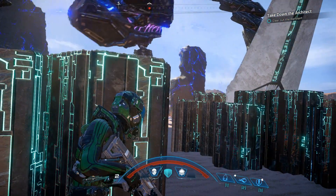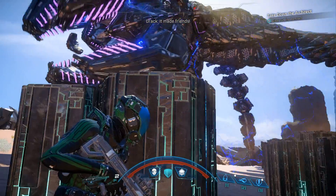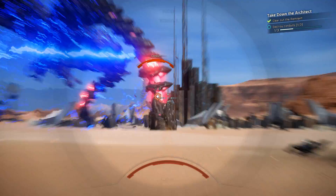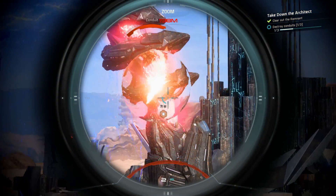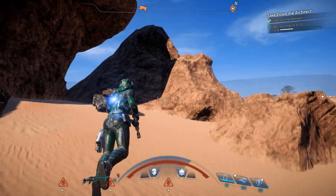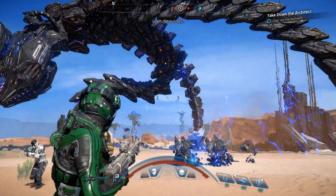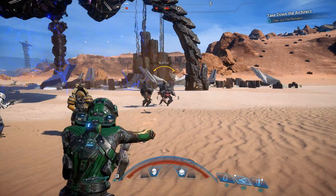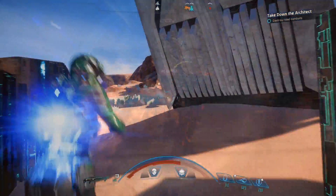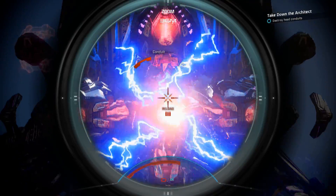All of the architect fights follow the same basic pattern where it iterates through a number of phases. There are three main phases to the fight. The first phase is where you're attacking the legs, and you have to destroy the conduits in all three legs to win the fight. Phase two is where the architect will summon reinforcements, and you usually have to clear all of those out to carry on. And phase three is where you're attacking the head, which is the main conduit you need to destroy to win.